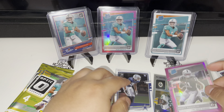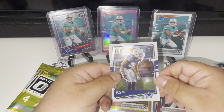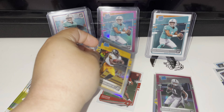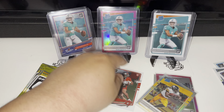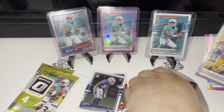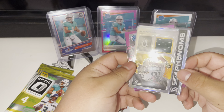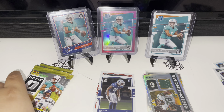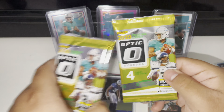Shout out Louis V, for real. And the last one of that pack was Trevon Diggs. I gotta make two hit piles — the rookies on one side and the real hitters on one side. You see that? Don't forget the Tuas back there. Three packs left!